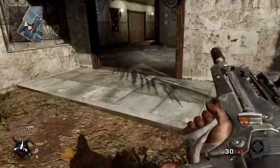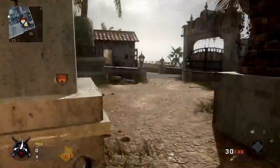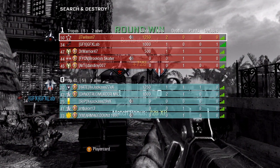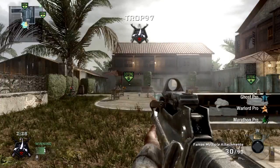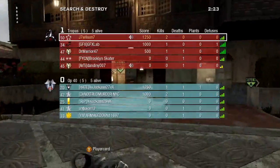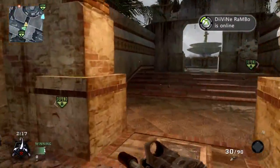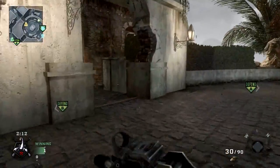My playstyle makes it to where I really never want to sit back. I want to rush every round into the other team's spawn. Unless I'm sniping, in which case I'd like to take a position about halfway between the spawns — push up to the middle of the map and make something happen there.